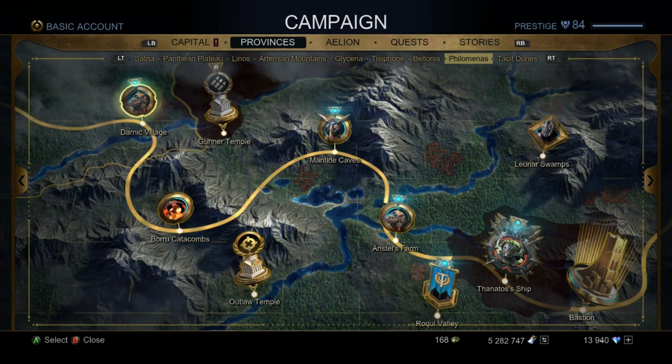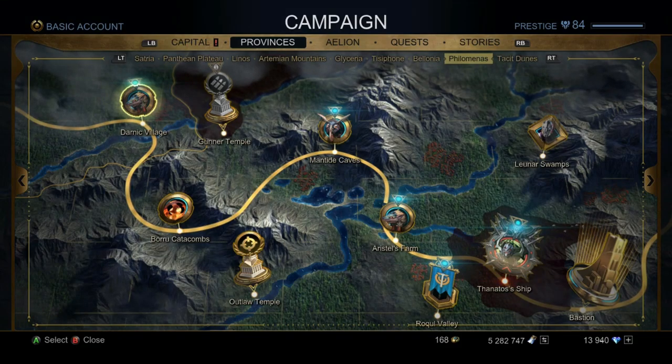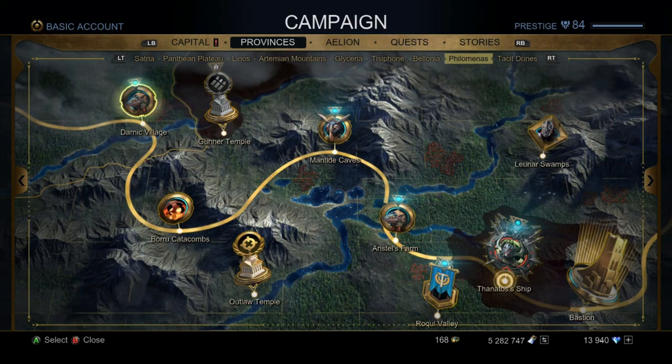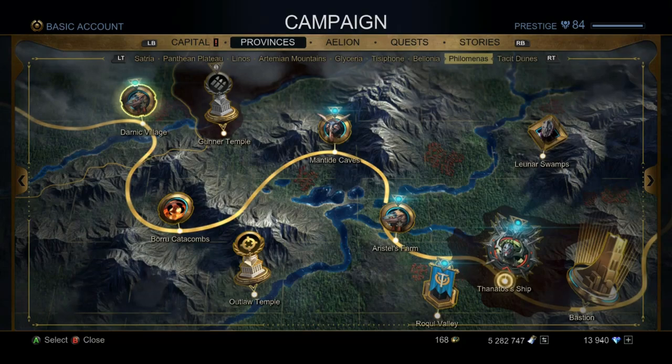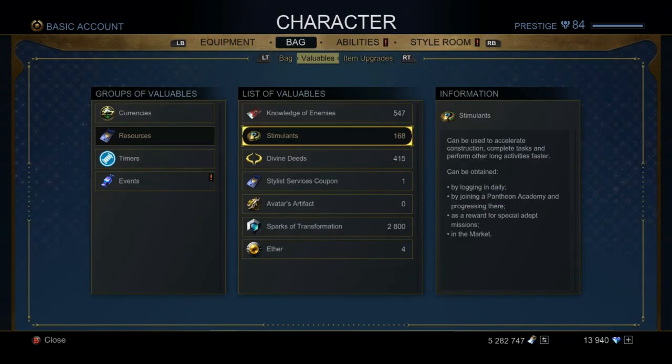First off, we're going to begin this guide with bastions. Bastions really increase your might, so it's very important you get these done. You should have been doing them as you progressed through the beginning of the game. The order for these bastions is Philomenus, Lenos, and Santria. Philomenus unlocks your god weapon, Lenos gives you defensive survivability for each of your classes, and Santria gives you emblems for health, speed, or damage.